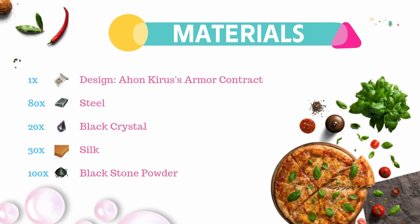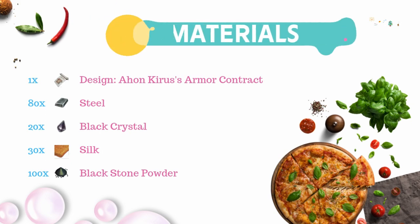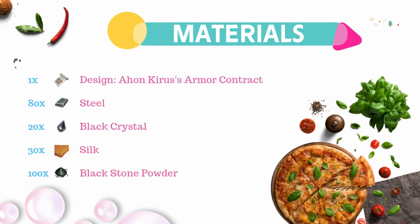The most important of all is the contract, because whatever material you have, if you do not have the contract, you cannot create the armor. Let us get the first material needed, which is the contract.